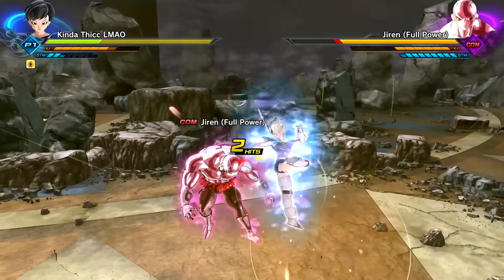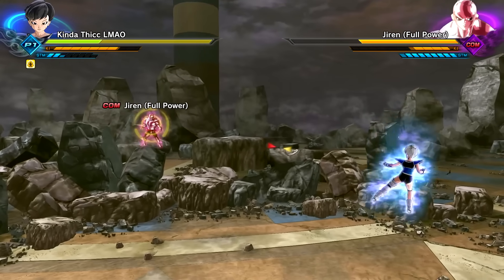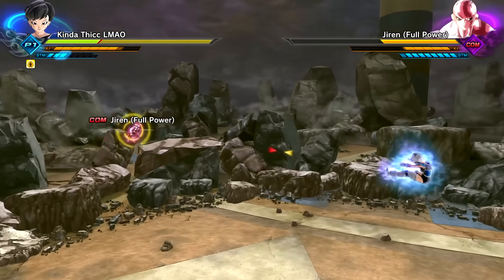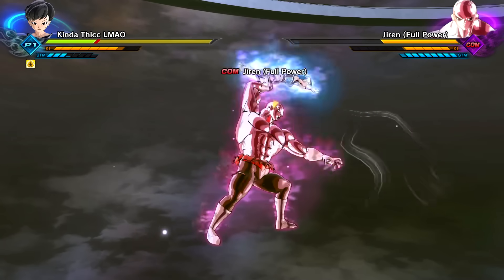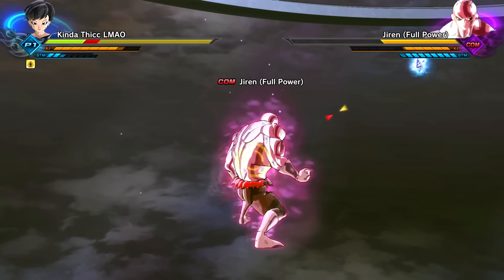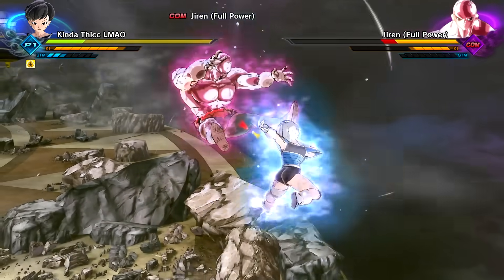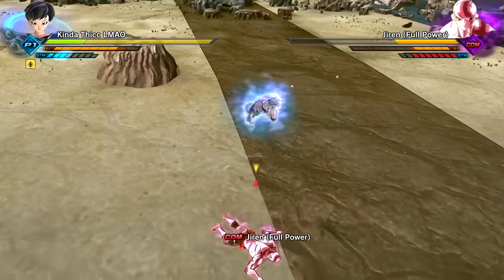The Ki blasts are Soaring Fist, and if you charge it, it turns into the UI Sign version. This is genius - this is so cool! This might actually be the coolest awoken skill because it has so much extra stuff built in. Are you kidding me with that?